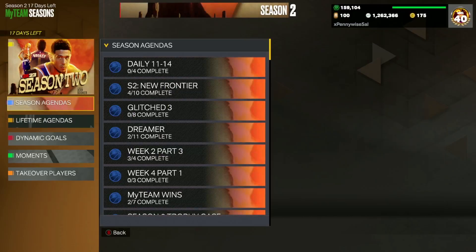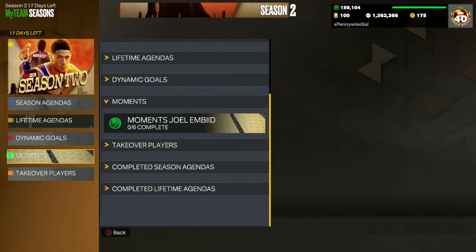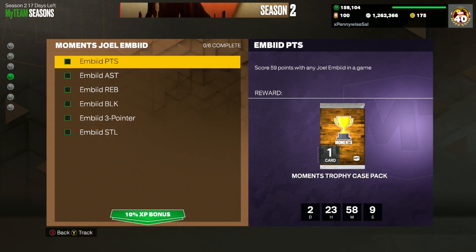All you guys have to do is come over to your Season Agendas, scroll all the way down to the bottom to the Moments section, click on the Moments Embiid, and then you guys can see this is going to be the stat line you have to put up.